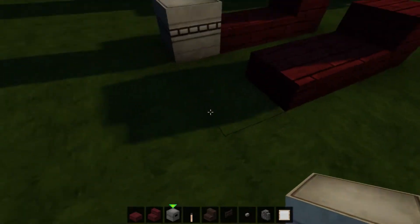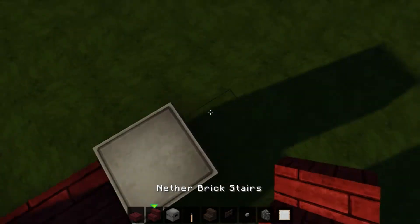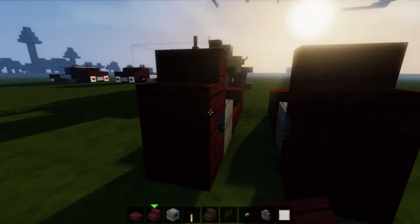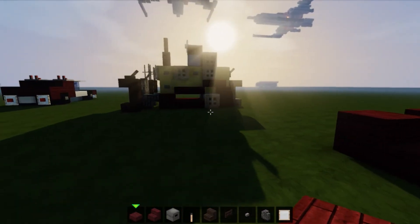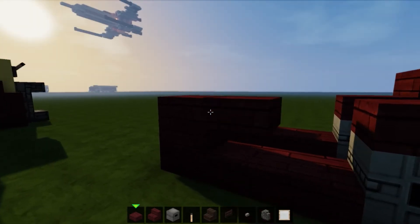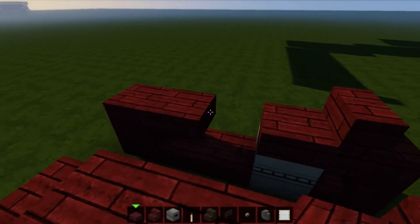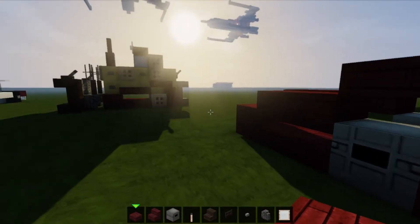Then we're using dispensers to pop here. Texture pack is in the description, guys, if you need it. We're going to go like this and then on top like this. Then you want to place one there, and then two across here — like that. And that's going to give you the tracks.